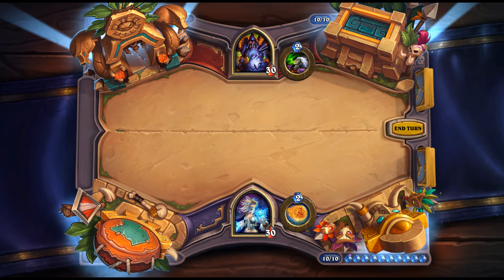Snapjaw Shellfighter: 5 mana, 3/8 — whenever an adjacent minion takes damage, this one takes it instead. This is interesting because it says 'whenever it takes damage,' not just when attacked. You can protect important pieces — play it next to Stonebreaker or Gastropatcher, essentially giving that piece 8 extra health. Even a 10-attack minion can't kill the protected minion since all damage redirects, including overkill. Looks like a good combo protection tool.